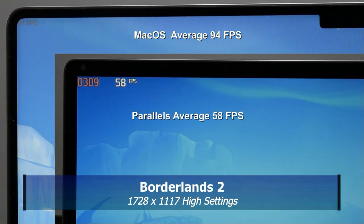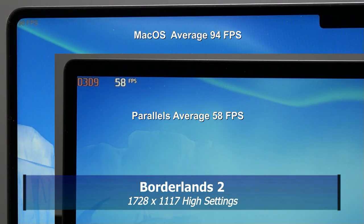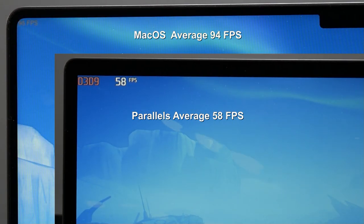Borderlands 3 wouldn't run on Parallels, so I tested Borderlands 2 using a resolution of 1728x1117 and high settings. The good news is I can still use MSI Afterburner in Parallels to show the frame rate counter. macOS averaged 94fps and Windows 11 on the virtual machine averaged 58.